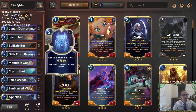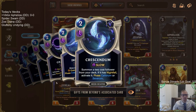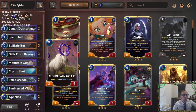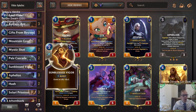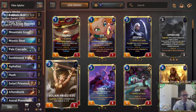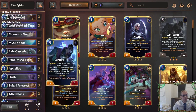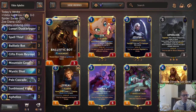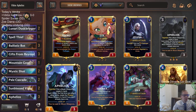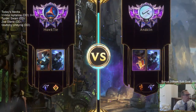We're playing two Mystic Shots because you've got to be doing three damage these days. Ballistic Bots will be the two-drop we want to get most of the time from our Crescendums, so we have three Ballistic Bots. We also have a Mountain Goat as a fourth two-drop. I could see this deck not playing Hush - maybe replacing it with another Sunburst or another Goat. But let's give it a try: Victor Aphelios. And it's an Aphelios mirror to start with!